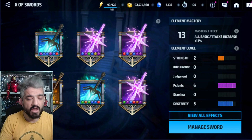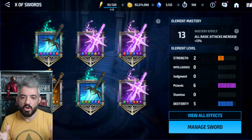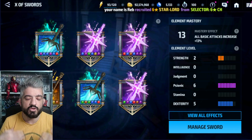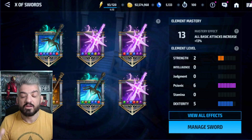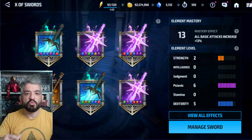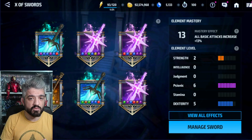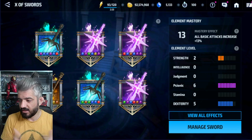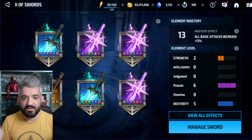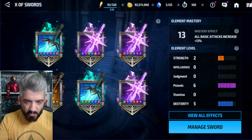Swords can make your account more durable for PvP or deal more damage for PvE. We'll see how you can separate your swords to have damage, damage reduction, pierce reduction, or instinct — depending on what you pick up, you get similar stats. Make sure you've subscribed to the channel, hit the notification bell, and smash the like button.